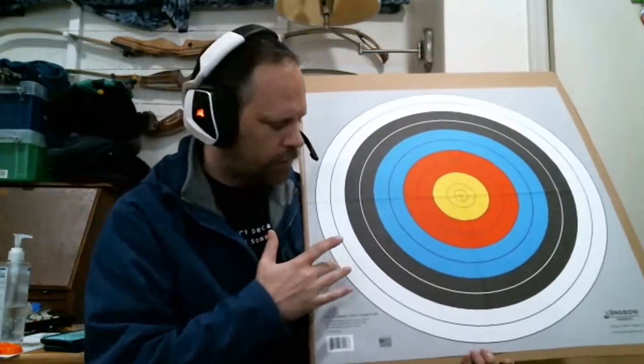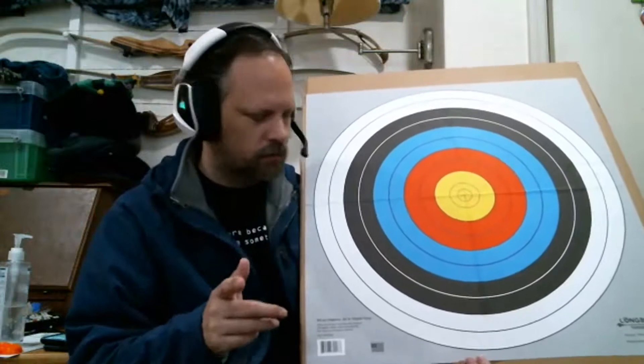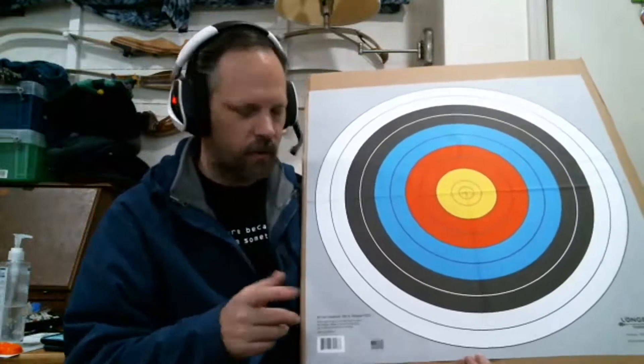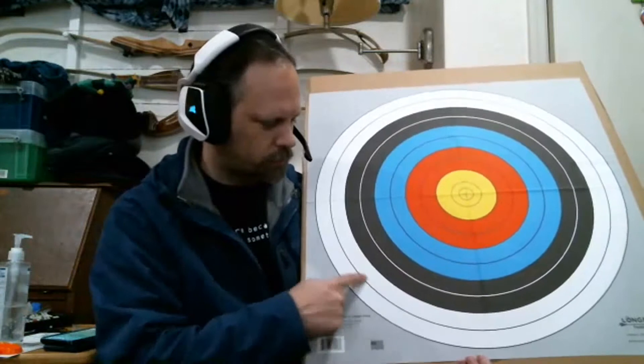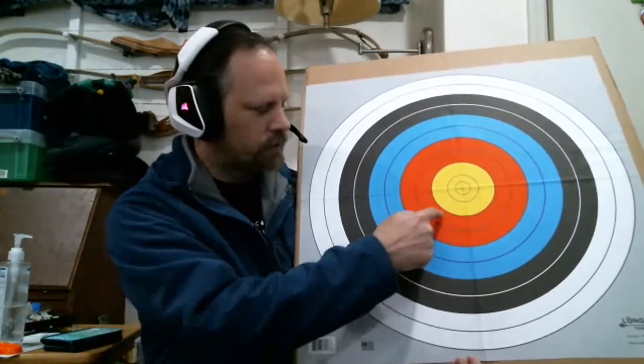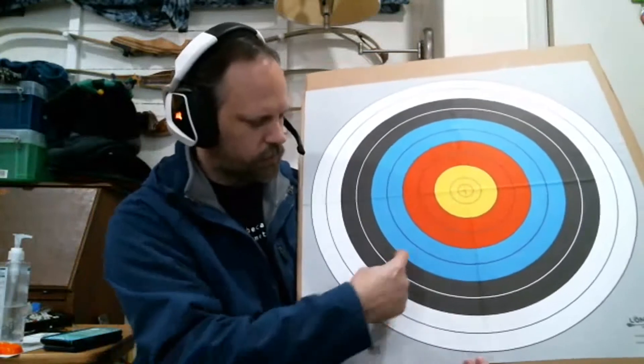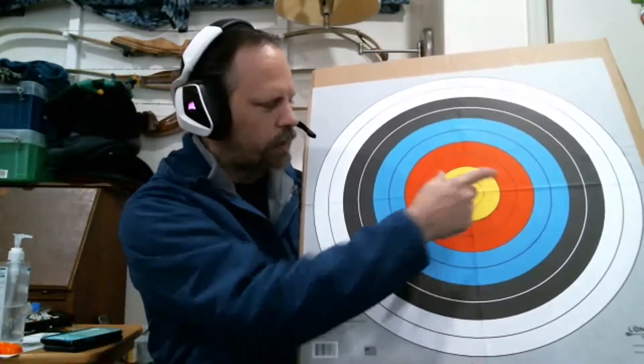For most kingdoms, targets without center dividers would be fine. My understanding is that Drakenvald uses 10-point scoring, which would mean they'd want the dividers because it would be scored 1, 2, 3, 4, 6, 7, 8, 9, and 10. Whereas most of us use 1, 2, 3, 4, and 5. That's for standard scoring.